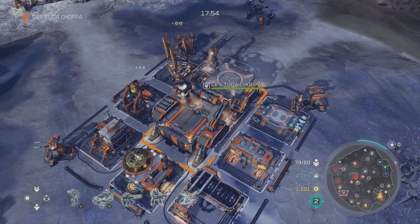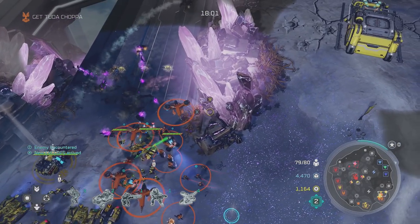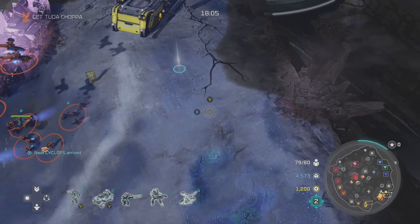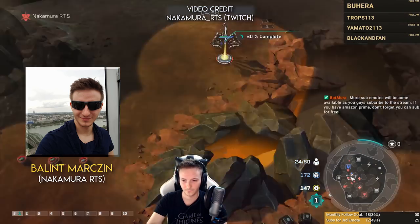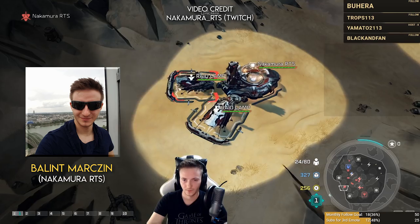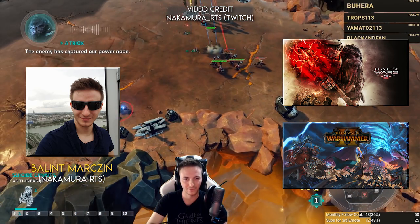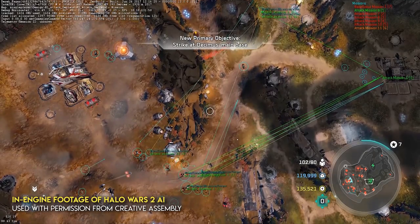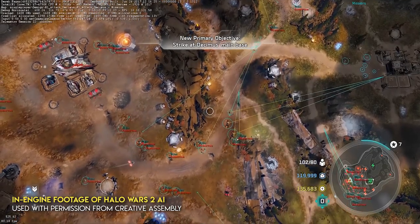So while 343 and Creative Assembly didn't train a machine learning AI based on human players, they employed a similar principle. Their AI commanders show human-like traits in combat because they're based on strategies by high-ranking human RTS players, with one specific player a critical part of the process. Balint Markzin, more commonly known as Nakamura, is a competitive RTS player, streamer and caster, and at one time ranked as one of the top 10 players in the world in Halo Wars for both Xbox and PC. Markzin is also a game designer at Creative Assembly, with his work including both Halo Wars 2 and Total War Warhammer 2. His job was to research the macro strategies and micro behaviours that human players exhibit and work with the programming team to build a system that would enable AI to replicate them in various scenarios.